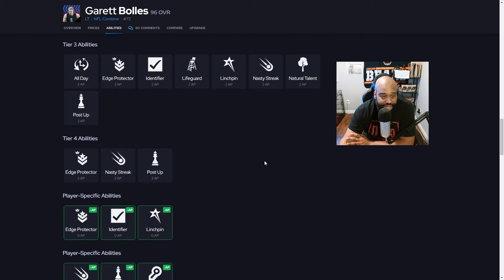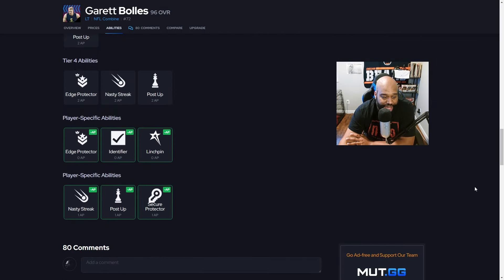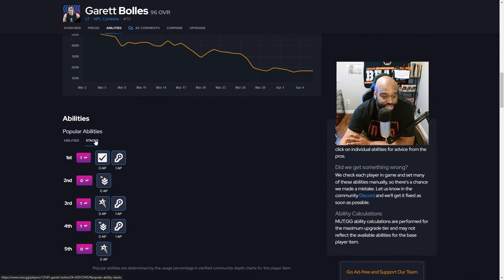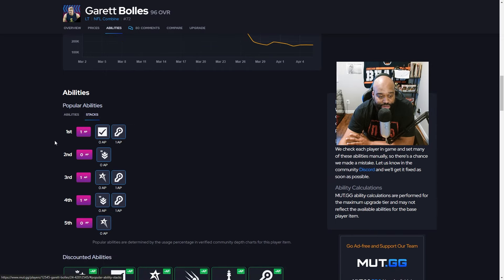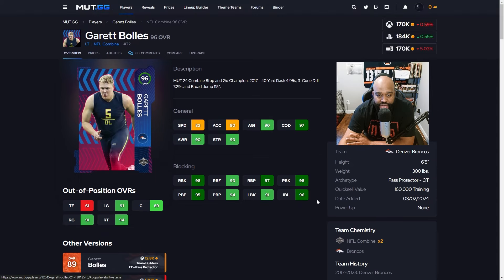His tier three and tier four offer similar options, and you can also put Fool Me Once for one AP or Matador for one AP — arguably some of the best offensive lineman traits on this card. Personally I would go Secure Protector and then Identifier or Linchpin — two abilities for one AP, you can't go wrong. According to mutt.gg, the popular abilities people are using are Identifier for zero and Secure Protector for one AP. This card is going to cost you around 168-170k, but it's a really good offensive tackle upgrade.